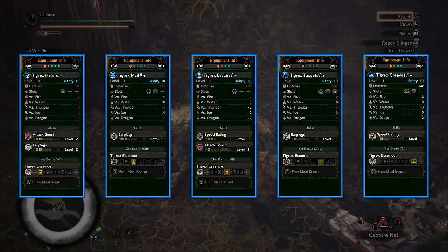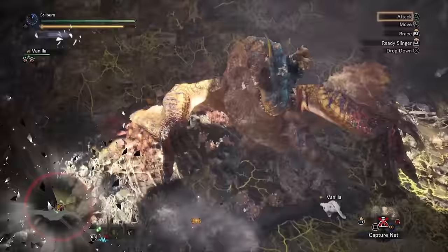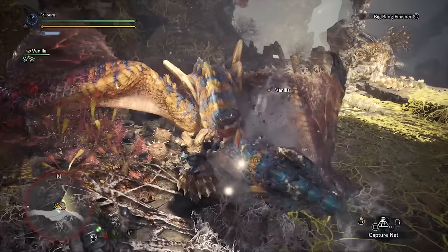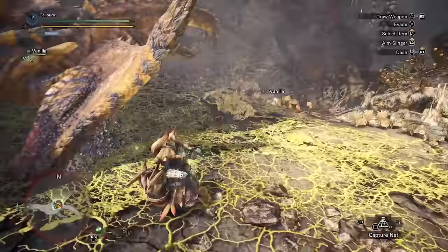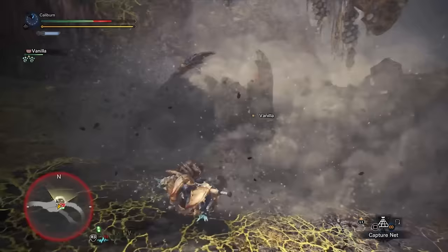Level 3 Free Meal means 75% of the time your consumables just won't get consumed when you use them. It's a nice mid-Master Rank upgrade to your earplugs set if you've been using the Beotodus gear. It's also a nice option if you're going to play online and incorporate wide range level 5 via your charm or from decorations — running around chugging Mega Potions to heal your teammates who refuse to do it themselves is actually an extremely viable strategy when hunting online. Remember, it doesn't have to be pretty; all that matters is that you complete the hunt. For this set, you should just go all in for level 5 earplugs — Alpha Helmet and Beta everything else can work if you have Free Meal decorations.